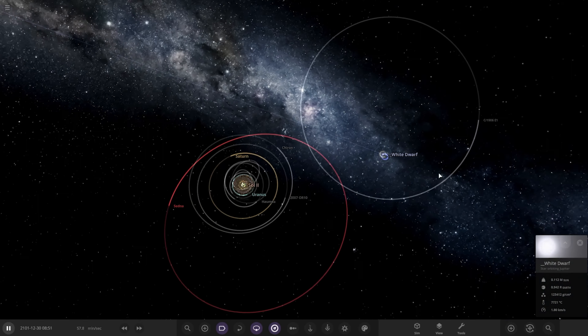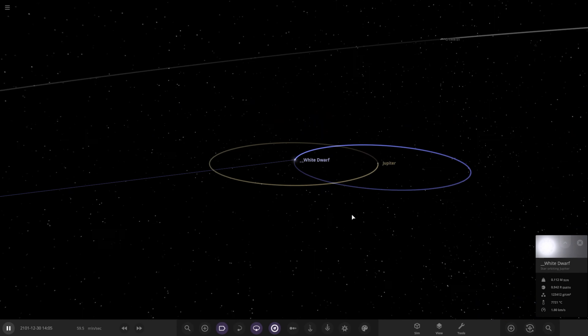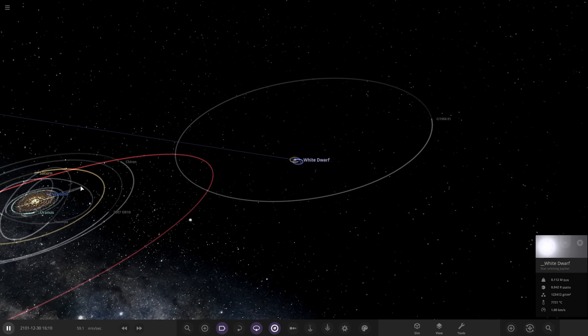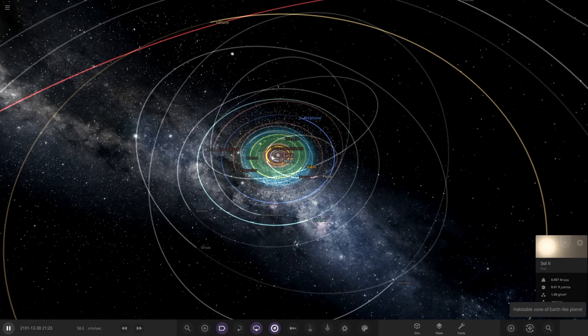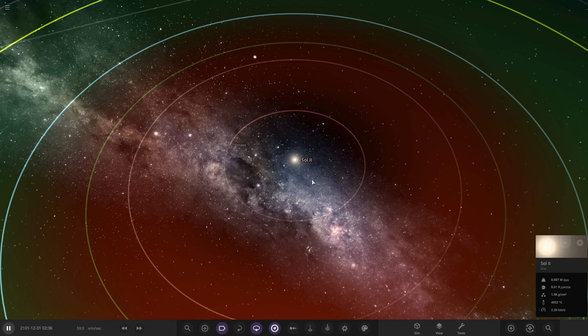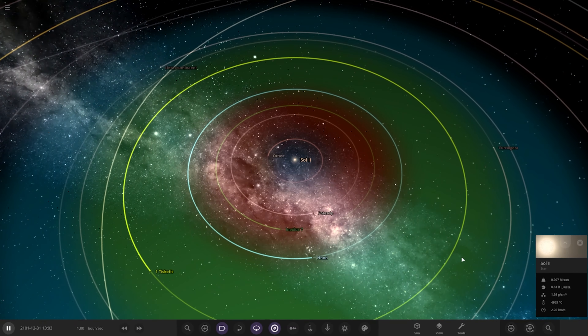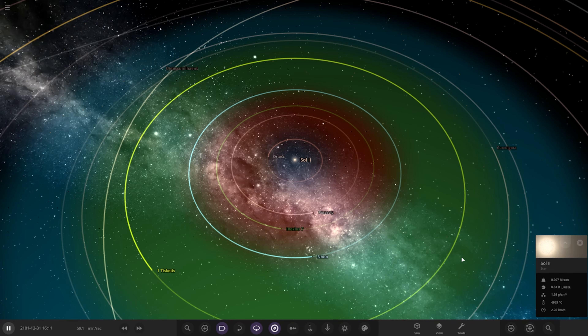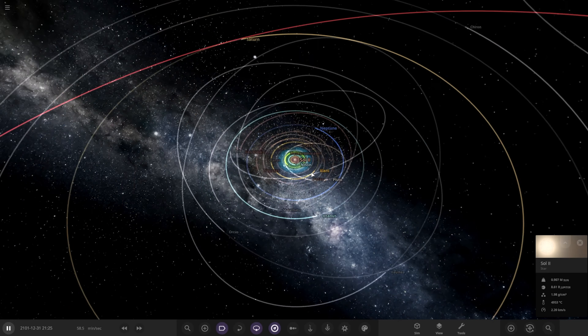We have the white dwarf of what was once the sun over here, and that's in a binary orbit with Jupiter sitting on the outskirts of this new system. We also have our new red dwarf star - or actually more of an orangey dwarf - that formed over here. Someone in the comments said something quite interesting: Proxima Centauri is actually heading our way anyway, so maybe the star it takes over is Proxima. Maybe Sol 2 is Proxima at the latest point in its life - I'll let you guys be the judges of that.